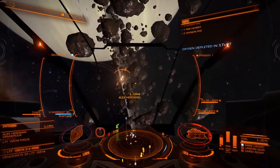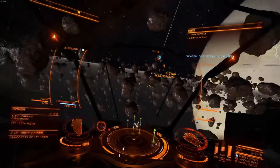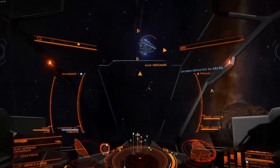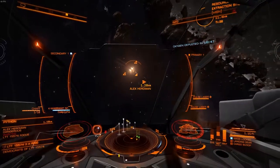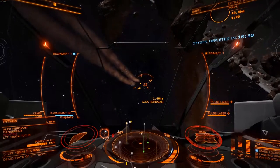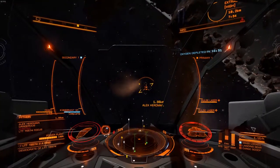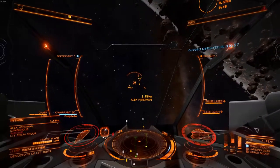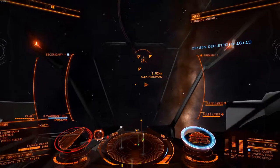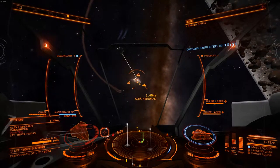Without my shields I can take a decent hit, but it's still really dangerous. Alright, I got my shields, so I'm going to use that shield cell bank to boost my shields so I can get into combat more quickly. There we go, got a little boost.